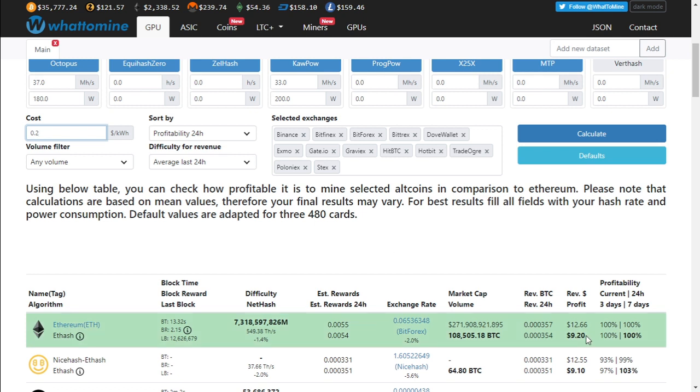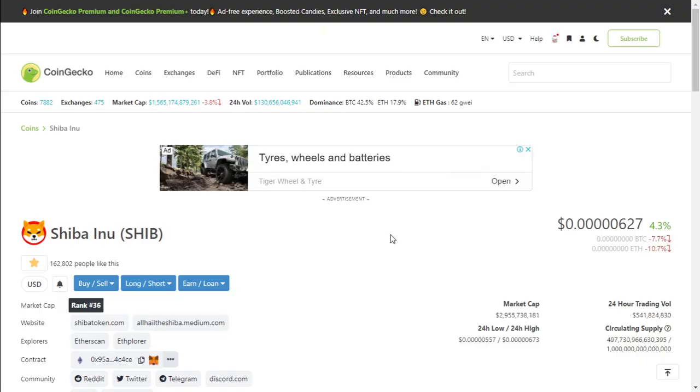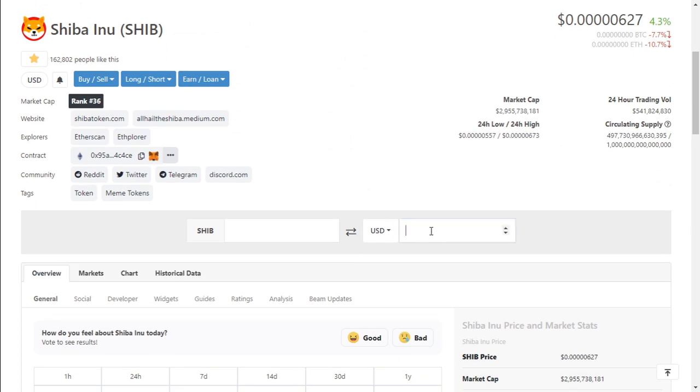Let's take a look at how much Shiba Inu we can get for $9.20. Looking at the price of Shiba Inu, it's currently trading at $0.00000627. If we take $9.20 we should be able to mine about 1.4 million Shiba Inu — just under 1.5 million — in 24 hours, if we do earn about $9.20.